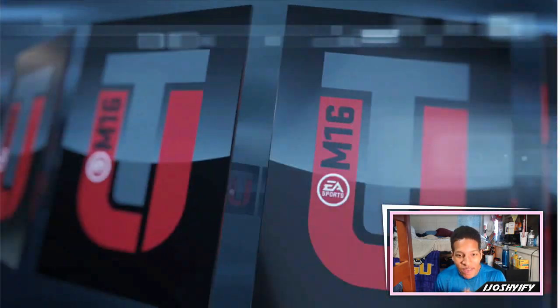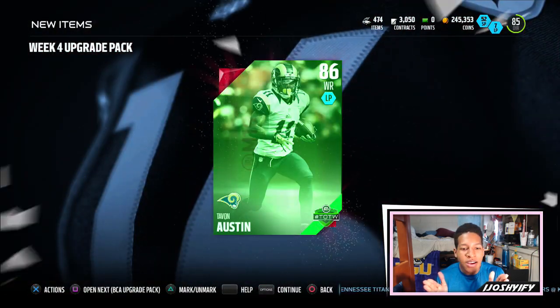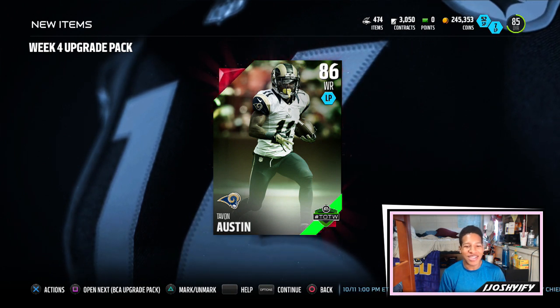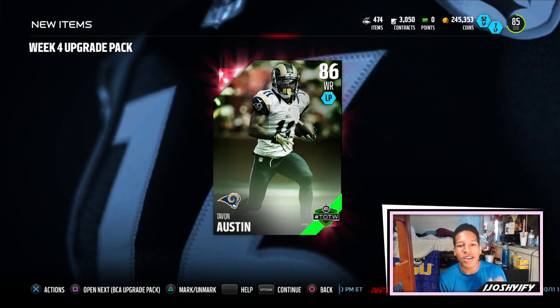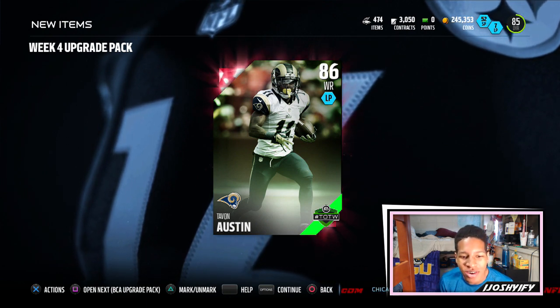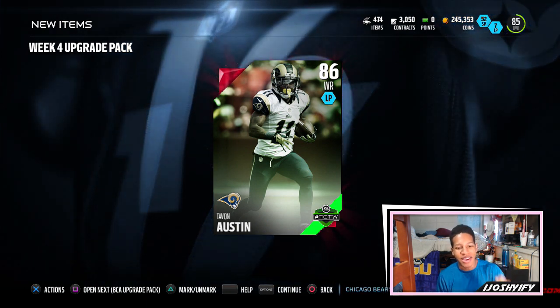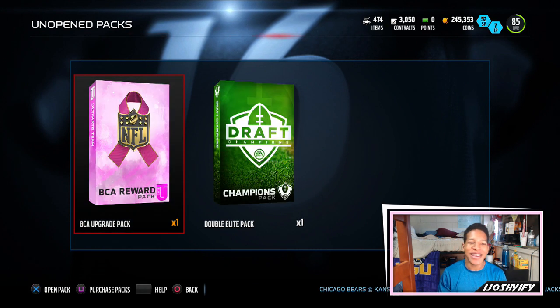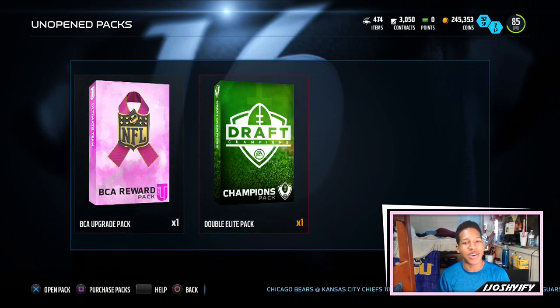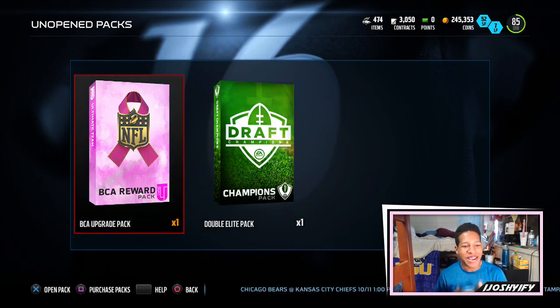Please give us CJ Spiller or Tayvon Austin — let's go! Starting off with Tayvon Austin, that is a great pull. He's around 70,000 coins right now. I am definitely looking to do that set, so I'm so glad I did that upgrade pack. That is a sick pull — that's the best card you can pull out of the four available. I'll take that all day.